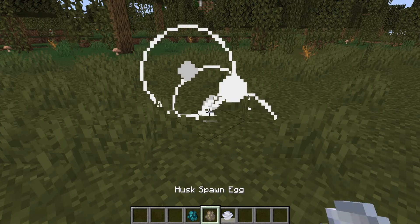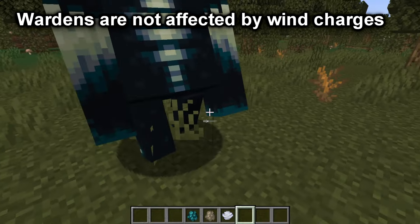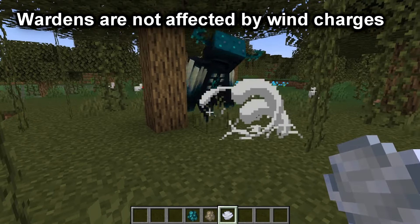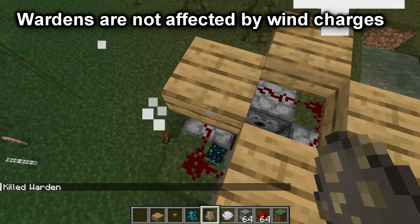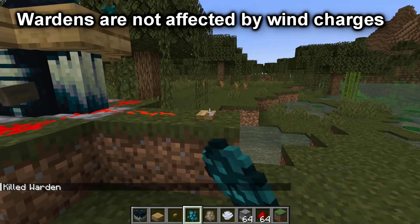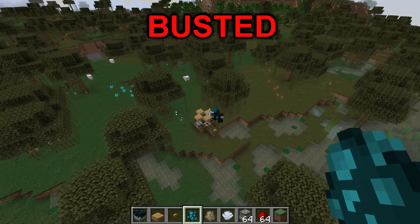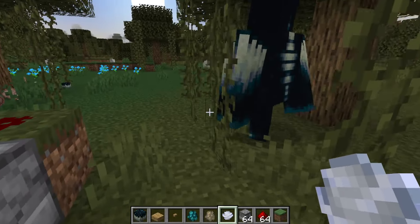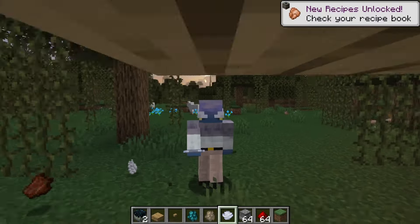The next myth we're going to test: wind charges can knock back entities, including the player or entities they are thrown at. Can it knock back a warden? Wardens have built-in knockback resistance, so it won't knock the warden back as much as with any other entity, but it does still have some knockback effect. Testing this by putting a husk and a warden side by side, they seem to go about the same height — there wasn't much difference. Although when you throw one at its feet, it doesn't seem to go as far as other mobs. So that myth is kind of busted, but kind of confirmed.